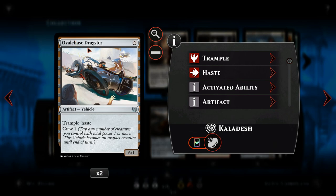The next one up is Oval Chase Dragster — another haste creature, so you can crew it straight away. It only requires crew one. It's a 6/1 with trample and haste, giving you the ability to push through a lot of damage very easily.